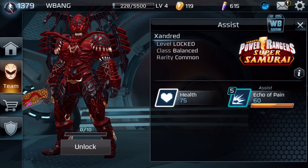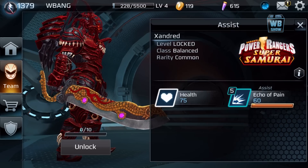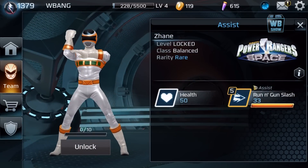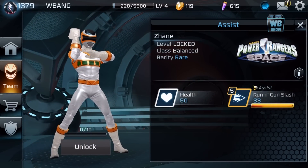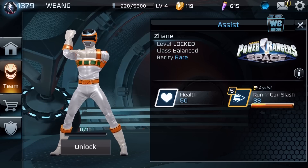Super Samurai — wow, they added some Samurai stuff. And there's the Silver Ranger — Zhane! Oh yeah, this is my era. Zhane, the Silver Ranger from Power Rangers in Space. I've got to get him.